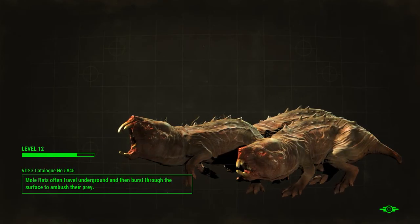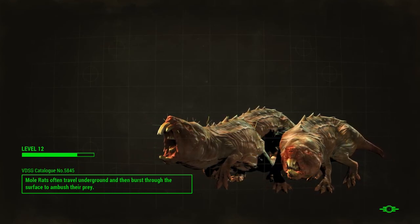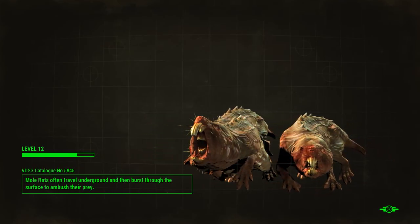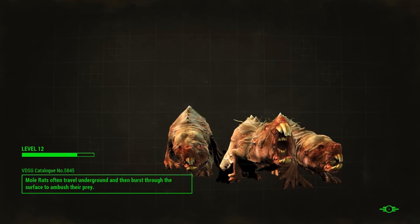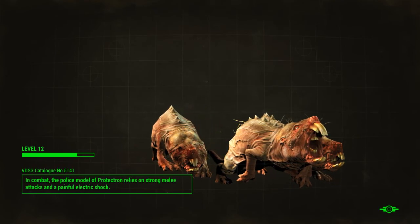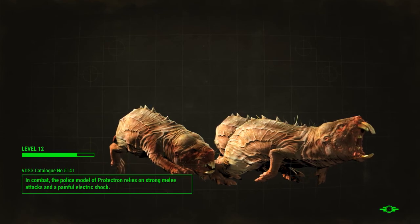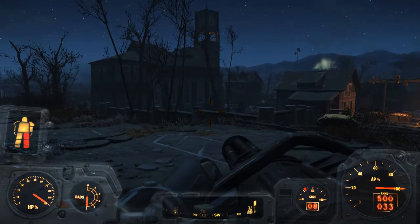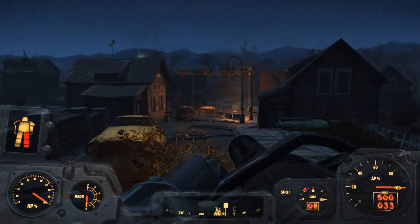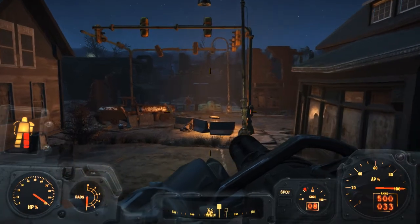Let's teleport over there. We're gonna have to defend against all the ghouls — hopefully we get some decent XP because I definitely need to level up. We need to buy Gunsmithing and Blacksmithing so we can upgrade our weapons. I do want to go the melee route in this game, but for right now let's just mow down all the ghouls with the minigun. We're about to spray and pray.